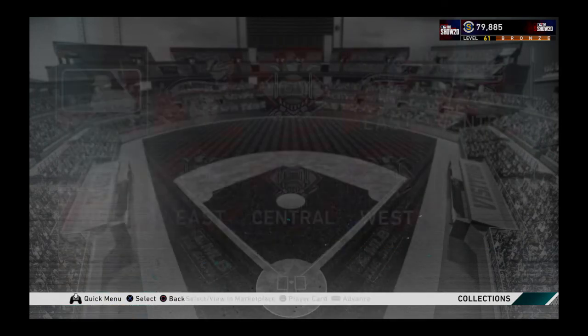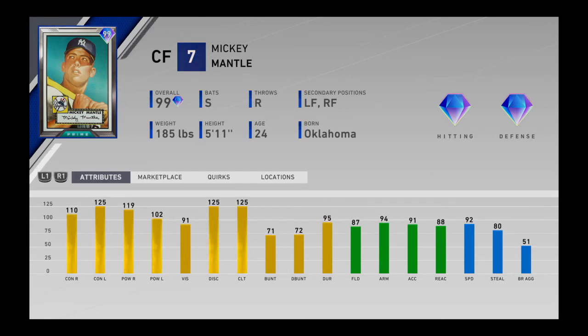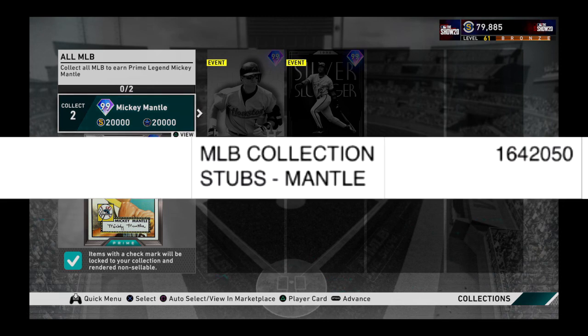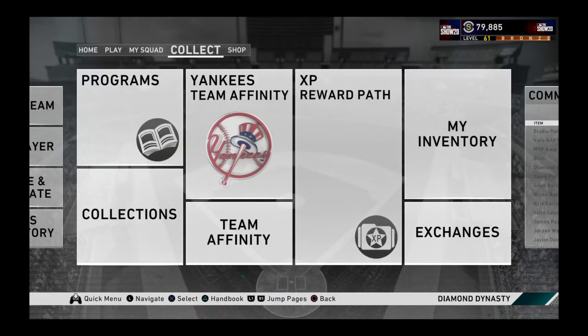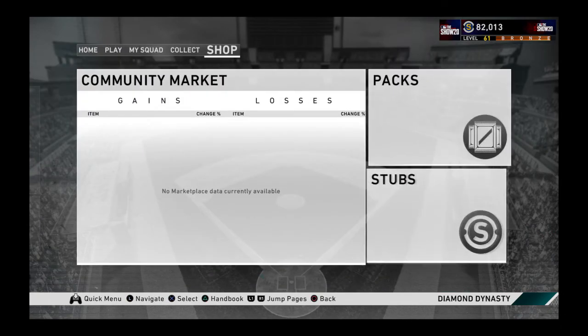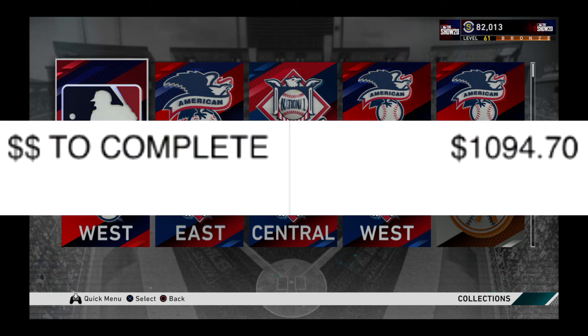And what happens when you complete all the MLB collections - all the collections? You get Mickey Mantle, who is obviously the best card that exists in the entire game. He hits brutally, has excellent defense, and his speed is incredible. He's a switch hitter, so you can put him in the lineup without it affecting you much. The total cost to complete all the collections would be 1,642,050 coins. And as you know, you can buy coins in the game - a 100-dollar package. So in total, in real money, it would be transformed to 1,094 dollars and 70 cents.